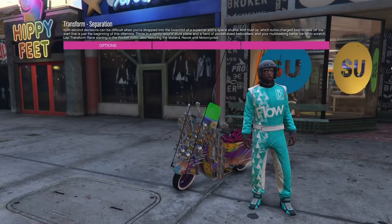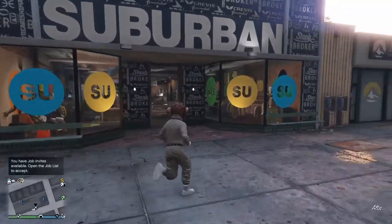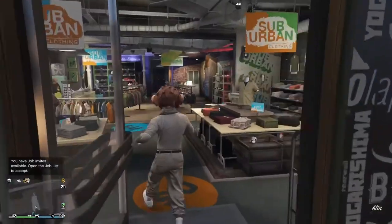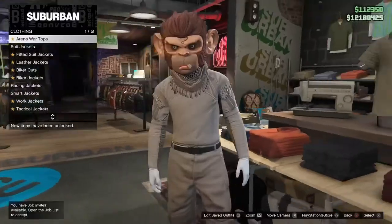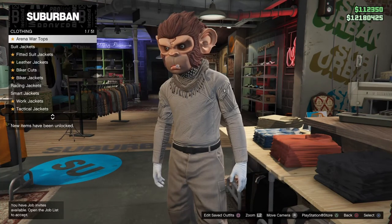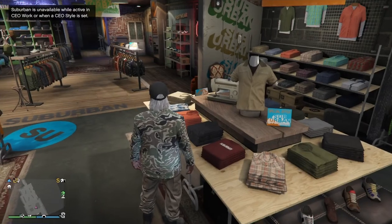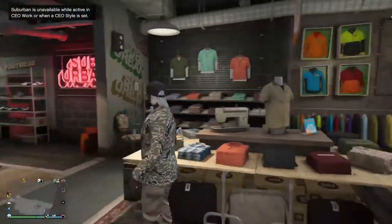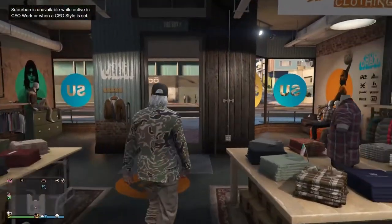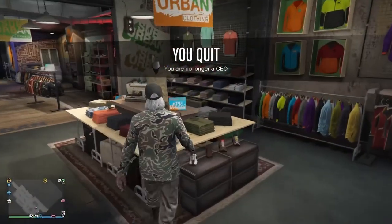Alright, so now we have launched this, we can just go ahead and back out. Now we are spawning back in. You just need to run into the shop here, press right on the D-pad, and just wait here for like 10 seconds, and you'll be kicked out. And as you can see, we're now wearing this outfit again. All you need to do from here is leave your CEO, and we can save this outfit.